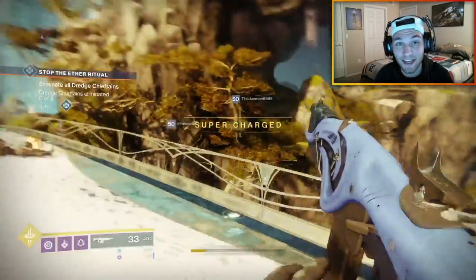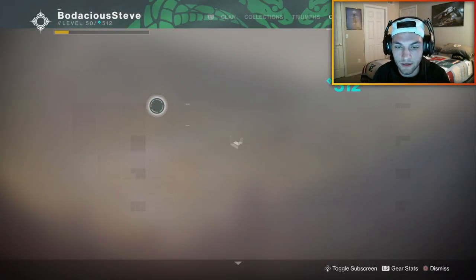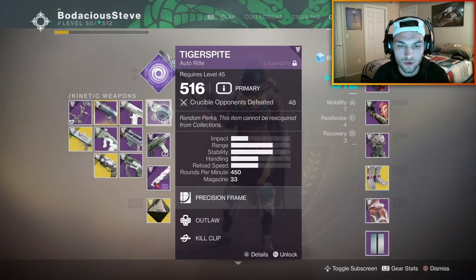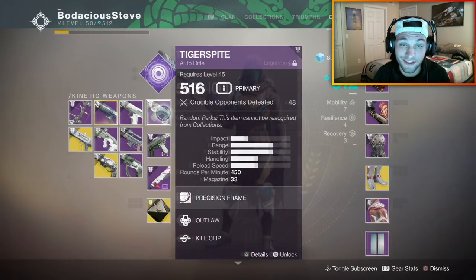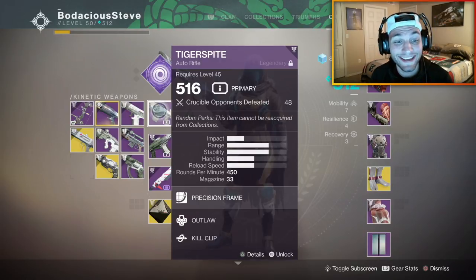Now this thing is a kinetic auto rifle. You can get this weapon from completing bounties and quests and anything that you can get gear from in the Dreaming City. So let's take a look at the rolls that I got, now that random rolls are a thing in Destiny 2.